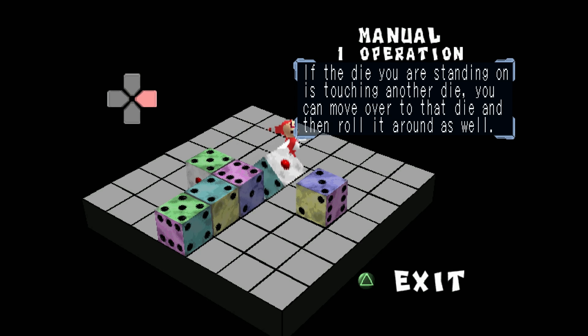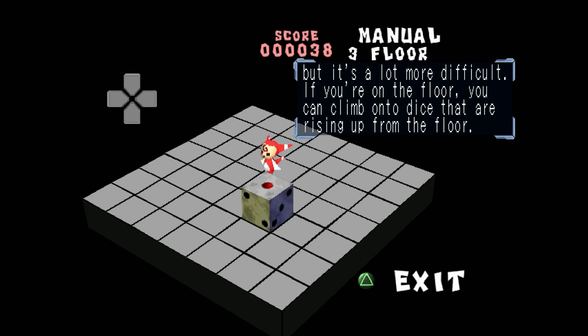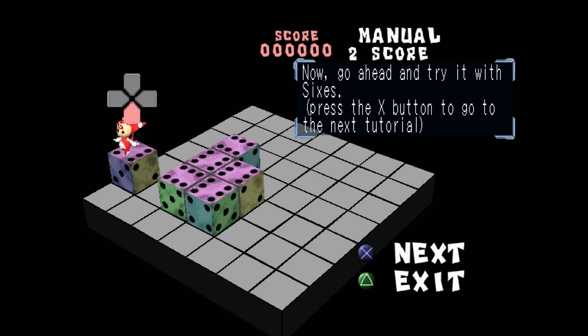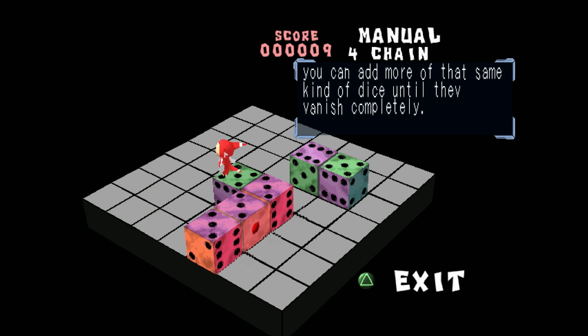Before we dive into Devil Dice's different modes, a quick primer on how it functions at its core. At its simplest level, you play as a character the game refers to as a Devil, in a world full of dice. When you're on top of a die, walking around turns it from one face to another. When you're on the ground, you can push dice into different positions. The goal is generally to make dice disappear by lining up the number shown on a die with the number of dice together in a group — so if you line up three dice all showing three, they disappear. It's a reasonably simple mechanic that the game executes on brilliantly.